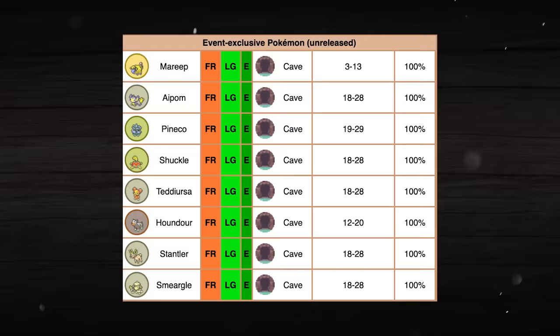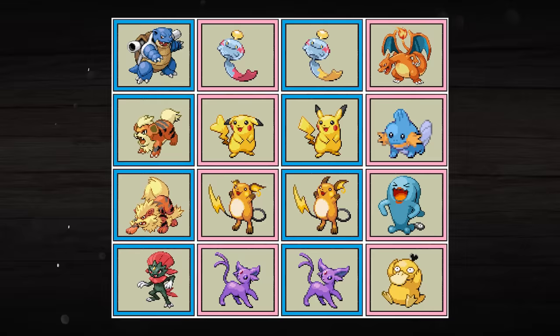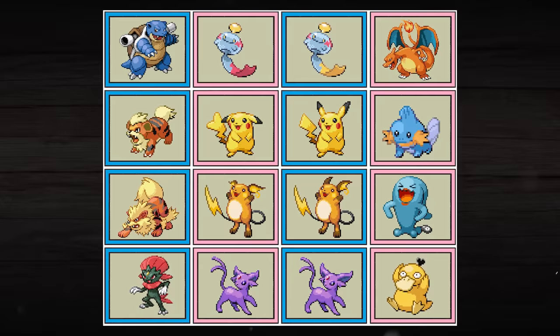Now we're on to Generation 4, and within Pokémon Diamond and Pearl there was originally going to be a much bigger gender differences mechanic than we ultimately got in the final game. In the final game only a few Pokémon have gender differences, but as revealed in a leak of Diamond and Pearl's beta, this was originally much more widespread, which probably would have changed every Pokémon generation going forward if it had been that big of a feature.